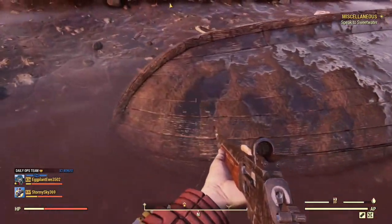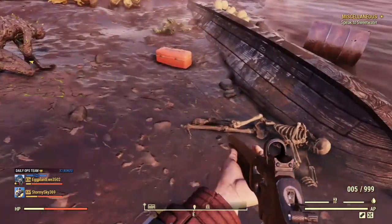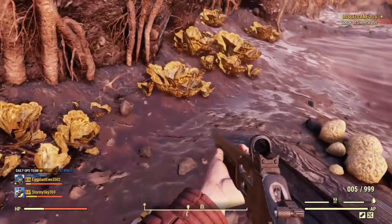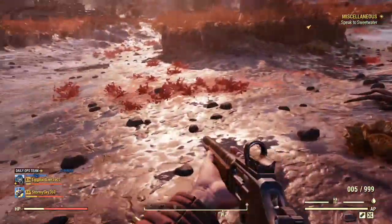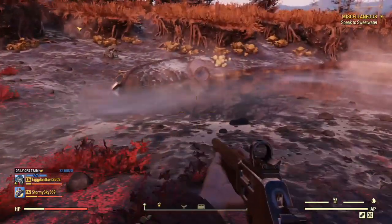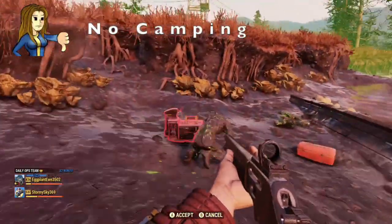And here's the upturned boat. There's a skeleton and we do have a toolbox to loot. Lots of brain fungus getting about. I feel Bethesda have been a bit sloppy with this location compared to the previous ones. This is not a campable location.